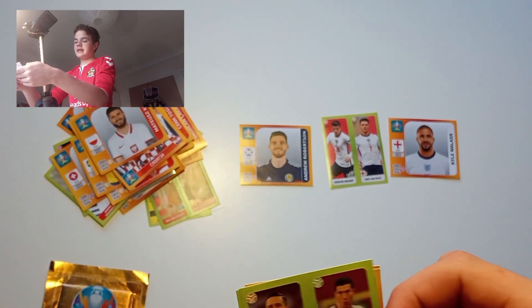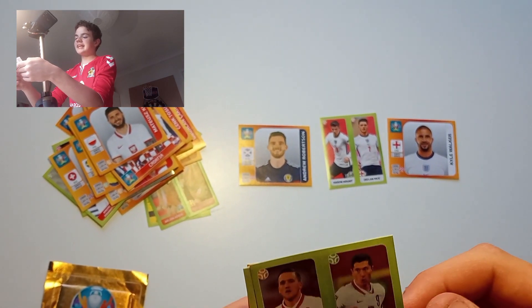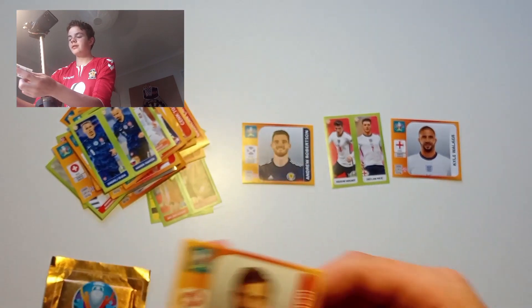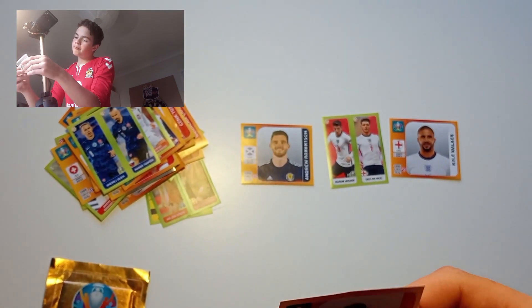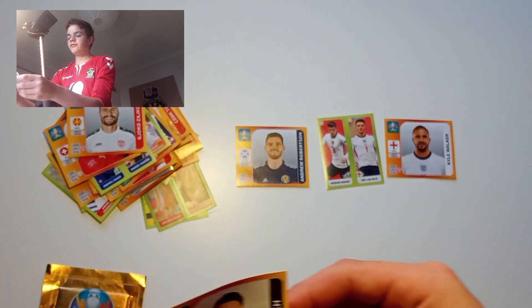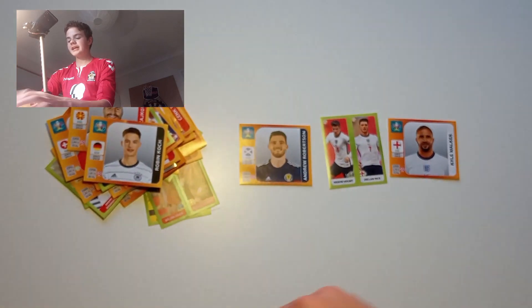We've got a Zlatan Olenski and Robert Lewandowski GEO, a Slovakian duo, then Mehmed, and then Zakharkov, and then Robin Koch to finish us off. Okay, last pack now — come on, let's get a home nation player.